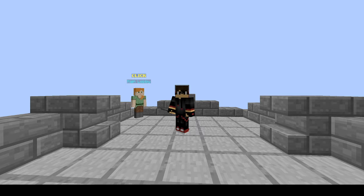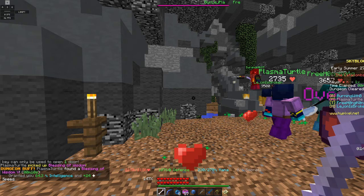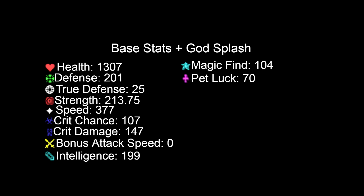The base stats come from various skill levels and slayers. Most players use God Splashes, which consist of the highest level of most, if not all, the potions currently in the game. When you combine your God Splash with your base stats, the results are quite insane.